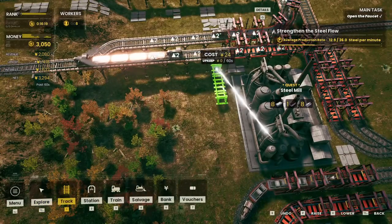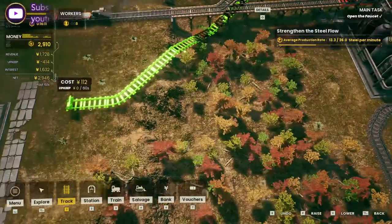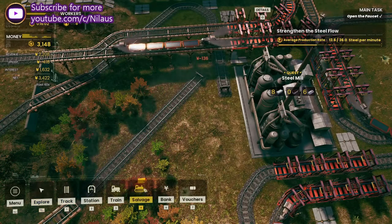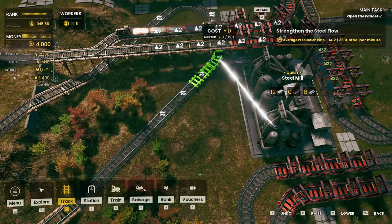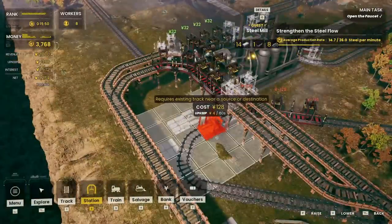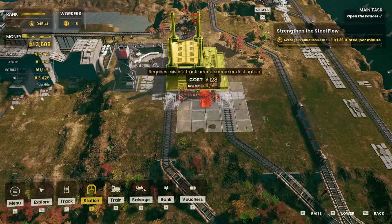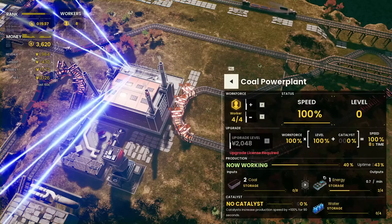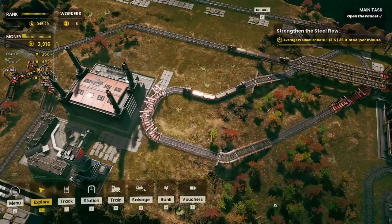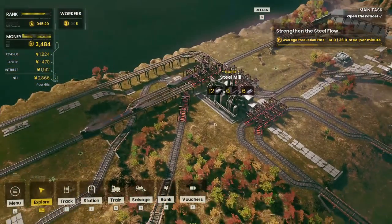We build a station below the power plant and route it to the steel mill. We use the same kind of train for this catalyst line. It fills up with energy, goes over to the steel mill, unloads, and comes back. It gets water as a catalyst if needed. So we're making a train here as well — it gets the energy loaded and brings it over to the steel mill location. Then we'll see how that works.